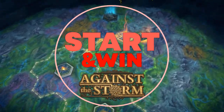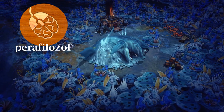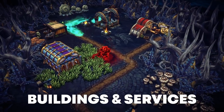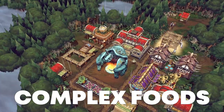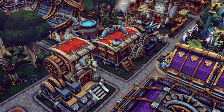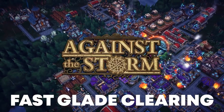This guide will show you how to start a new settlement and go on to win in that scenario even if your original plan fails and you have to adapt to new buildings and services, production, perks and map conditions. I will talk about recipes, farming, complex foods, specialized homes and keeping settlers' resolve high even when low on food, as well as how to quickly clear dangerous glades.